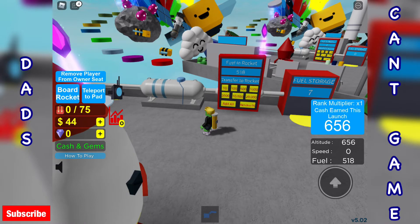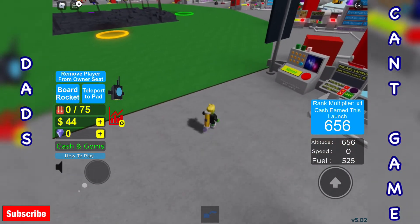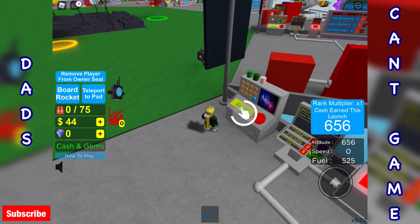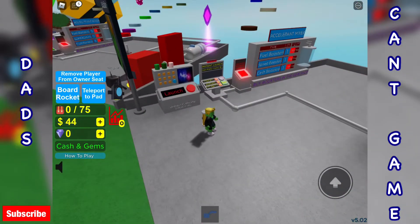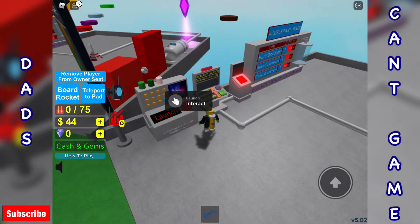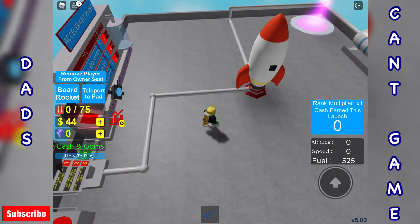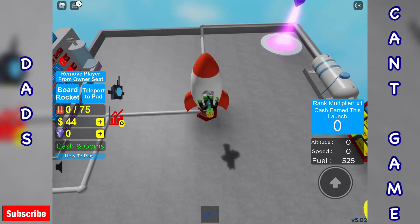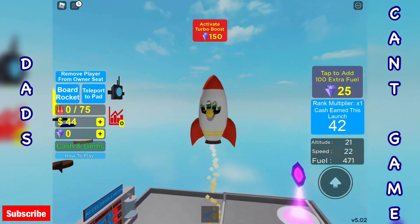510. There we go. We're in the game. So that's all fuel in. And then we want to be launching that bad boy. Still not quite sure on the controls here. Get on. Let's see where we go this time. This has got to do it. This has got to get us there.